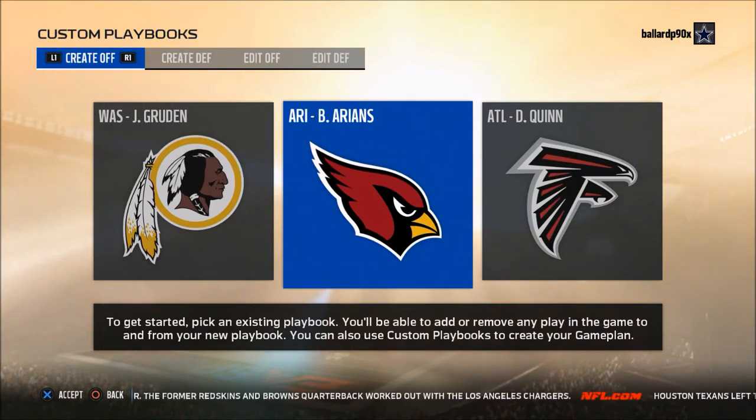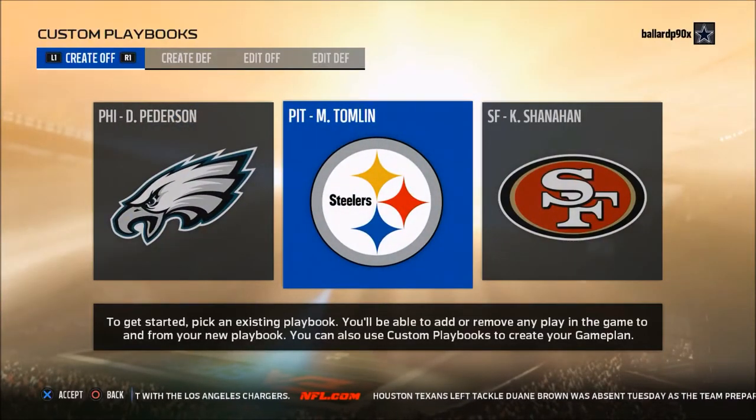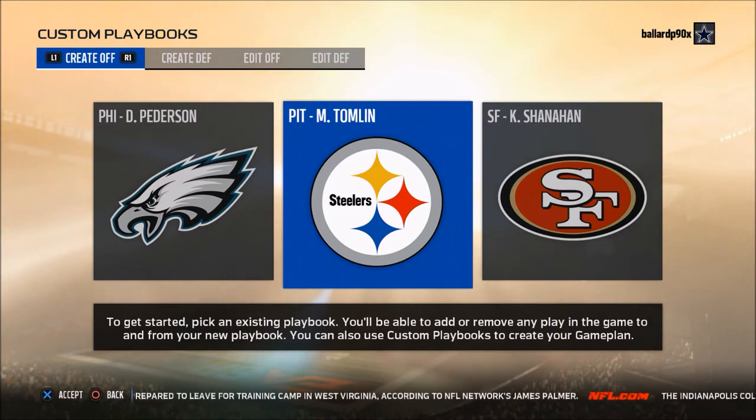What I'll do is go through every single playbook in the game. For the sake of time, we're going to jump to the specific playbook I want to hone in on today, and that is the Pittsburgh Steelers offensive playbook. The reasoning behind this is it has a very deep Gun Bunch — Gun Bunch Normal. One of the things I try to do is stay in one formation for the majority of the game, and I try to make everything look identical, because if everything looks identical pre-snap, it's much more difficult for the defense to hone in on what you're going to do. It's better for disguise.